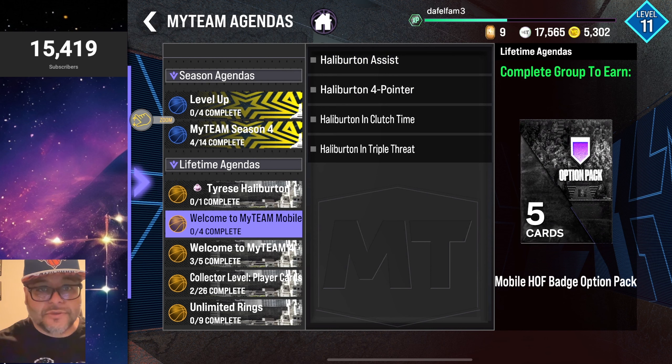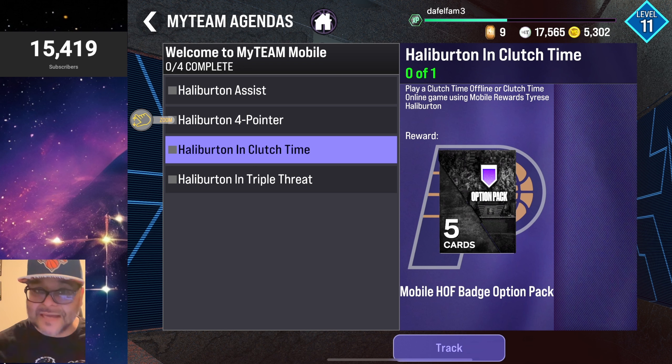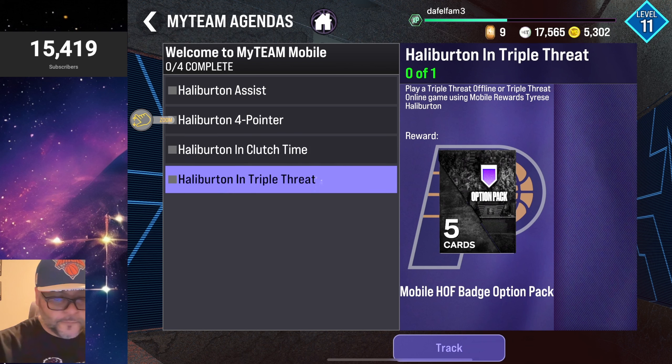You also get a chance to get a Hall of Fame badge option pack. The agendas are pretty easy: you just need to get one assist with Tyrese Halliburton, attempt a four-pointer in Clutch Time offline and online — you don't even need to make it, just attempt one — play one game of Clutch Time offline and online (Clutch Time offline is super fun on mobile), and complete one game of Triple Threat offline or online, and you get a Hall of Fame option pack.